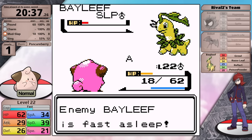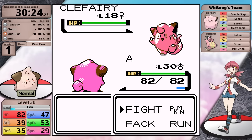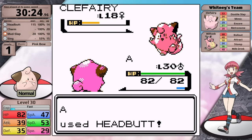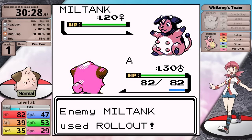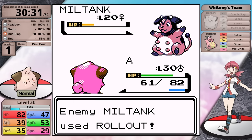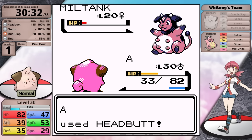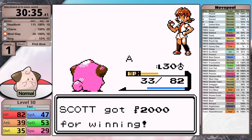The next major battle is against Whitney, and here once again Sing can potentially help. In this case, I flinch the Clefairy and knock it out for free. Then Miltank goes for Rollout. However, at level 30 I figured out that you can just spam Headbutt and you will be able to finish the Miltank off before it gets you if you're using the Pink Bow. Overall this fight is much more consistent than the former two, and I move on with still only one reset.